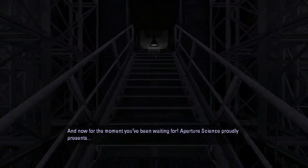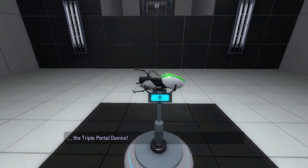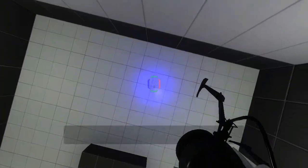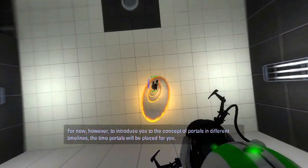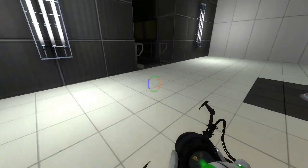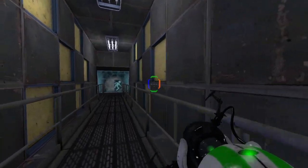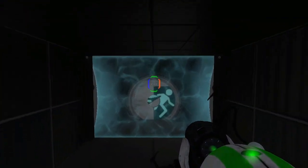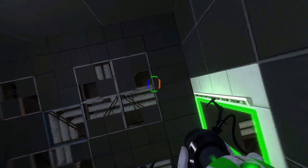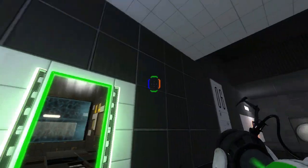For the moment you've been waiting for, Aperture Science proudly presents the triple portal device. This marvelous device will allow you to place three different portals. For now, to introduce you to the concept of portals in different timelines, the time portals will be placed for you. So now we have the portal gun, but we also can't place the green portals yet — so it's just the regular portal gun basically for now. Time travel now — this is over here, but now it's time for something interesting.